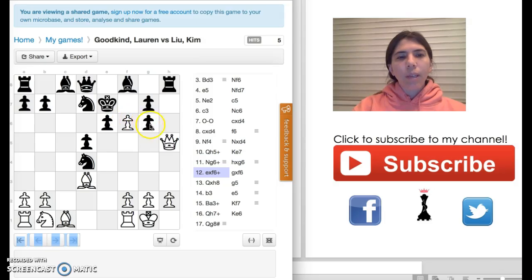Because of that, this pawn cannot take the queen. My opponent decides to take back with this pawn. It's my turn and my queen is under attack, so I decided to just take the rook.